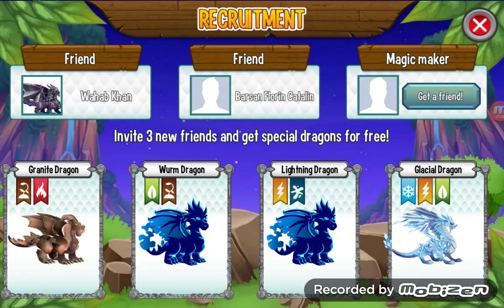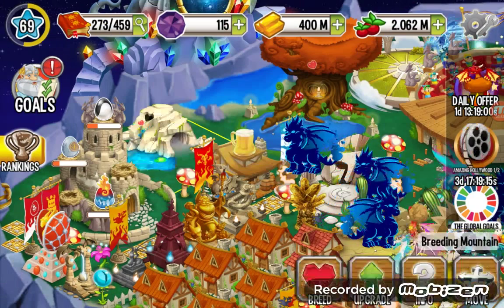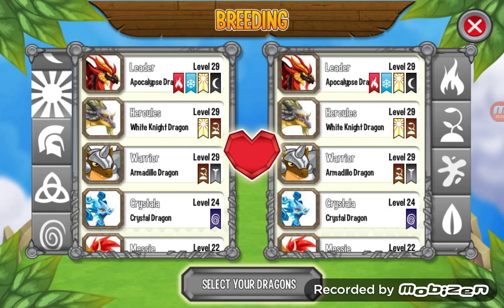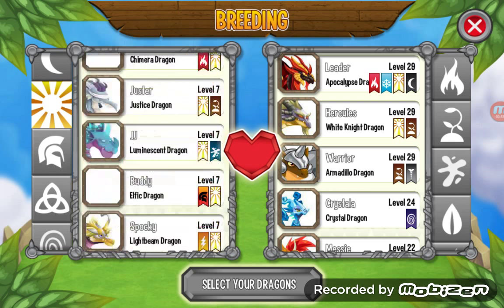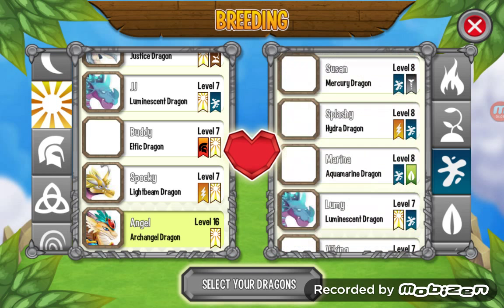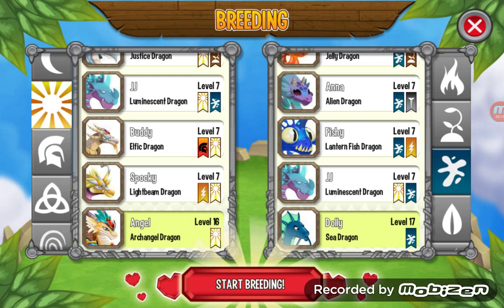I got this dragon by breeding the Archangel Dragon and the Sea Dragon — so you need to breed the Light Dragon, Archangel Dragon, and Sea Dragon to get it. That's how you get the Luminescent Dragon. For more information, please check the video description.